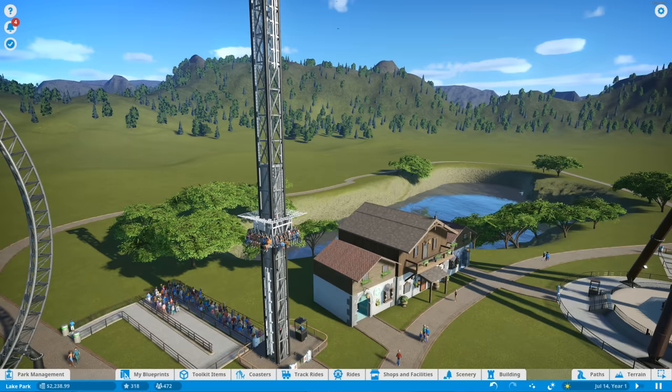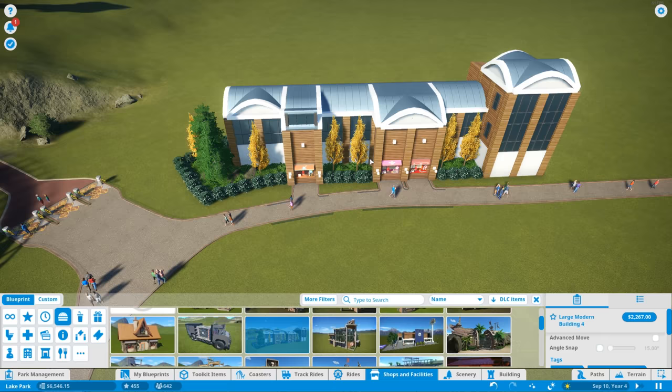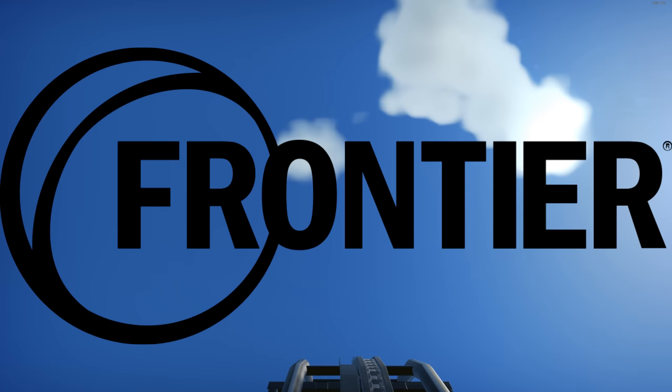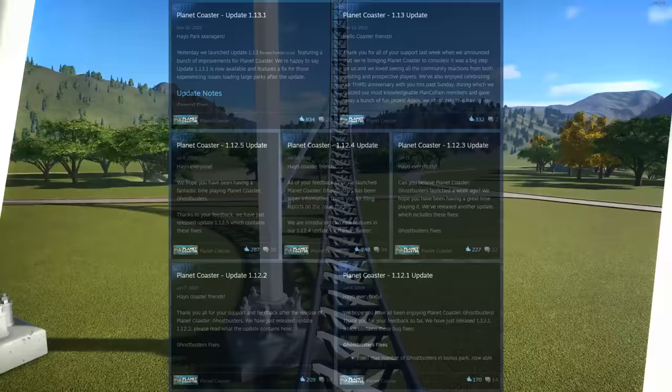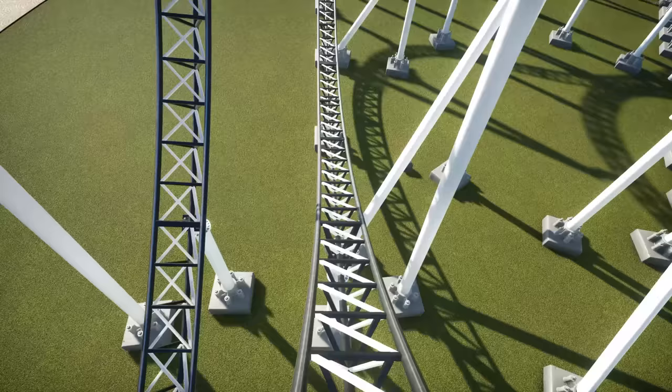The next game is Planet Coaster. If you can't tell from the amount of time I've played this game, I really like it. It essentially does everything right that RollerCoaster Tycoon World does wrong — it's polished, has a nice style, and it's fun to play. This game was developed by Frontier, the same developers from RollerCoaster Tycoon 3, but thankfully this time there's no involvement from Atari. Unlike the Atari games, this game got regular updates for a couple years and is extremely polished compared to the rest. You can tell these developers were passionate about what they were doing, because it really shows in their work. Their passion for the game is contagious, and everything from the art style to the soundtrack makes this game enjoyable to play.